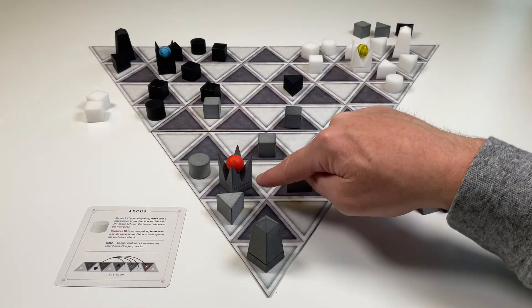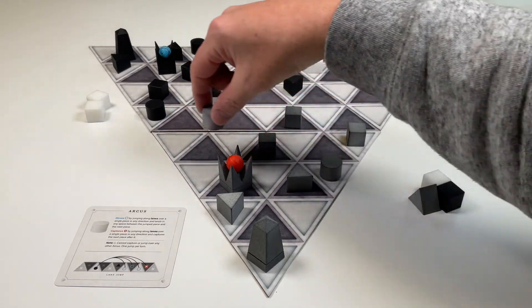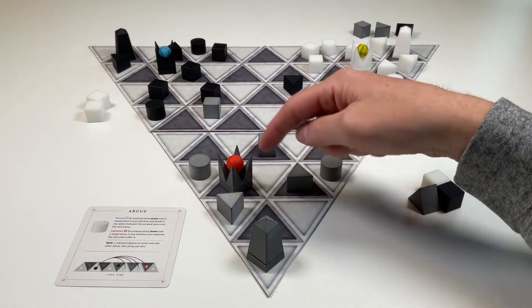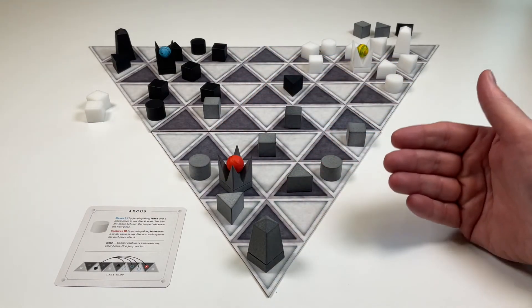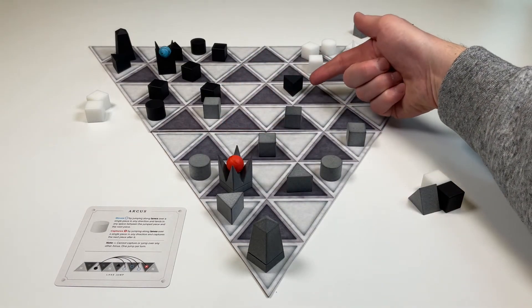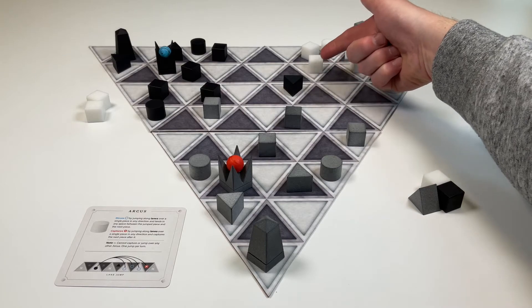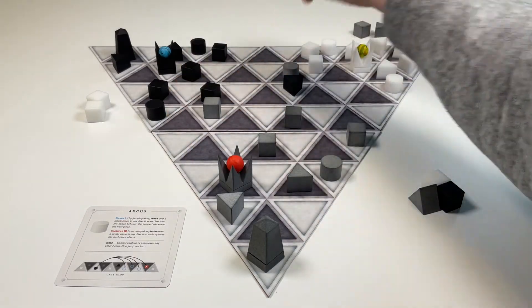For this Arcus here, it could jump a single piece and land in this space here. It cannot jump two pieces, so you cannot jump over these and land there — you're only jumping over a single piece. In this direction, this Arcus could jump here and land in any open space between the jump piece and the next piece, so it could do that move.